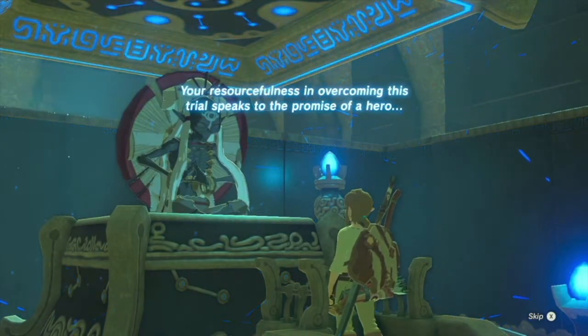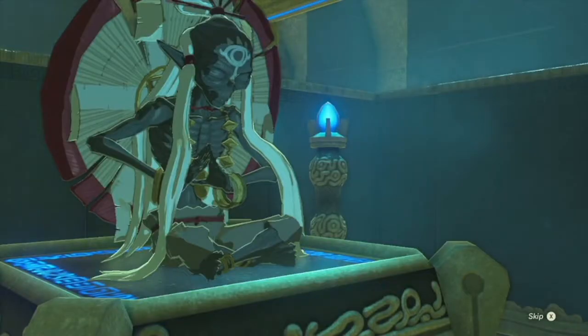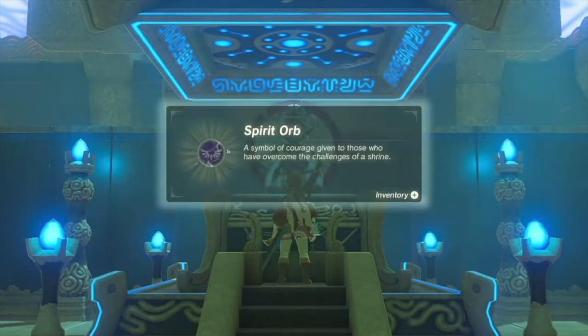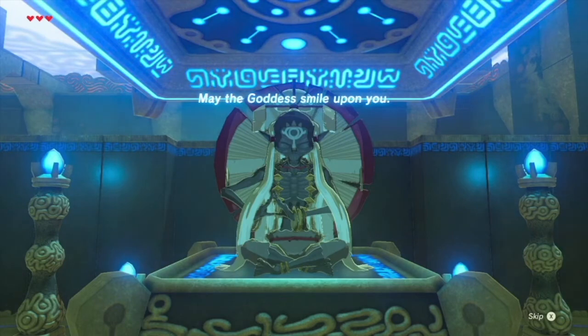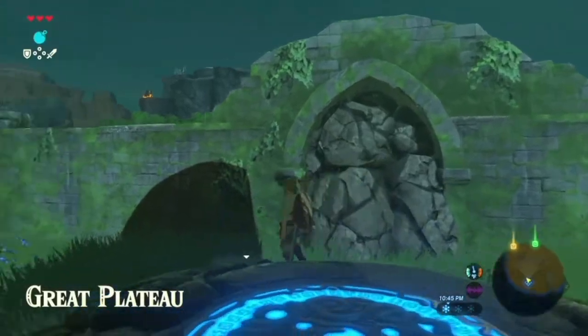Your resourcefulness in overcoming this trial speaks to the promise of a hero. In the name of Goddess Hylia, I bestow upon you the Spirit Orb. We've got another Spirit Orb. May the Goddess smile upon you. Monster ingredients - if you combine monster parts dropped by fallen foes in a cooking pot with things like lizards and butterflies... We're back from the Great Plateau.